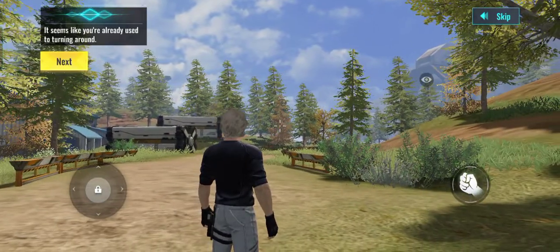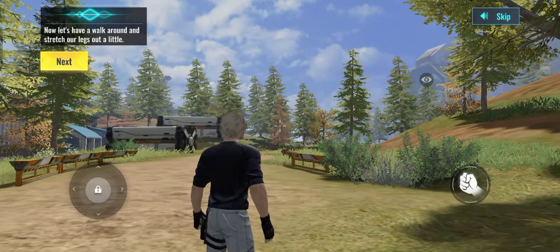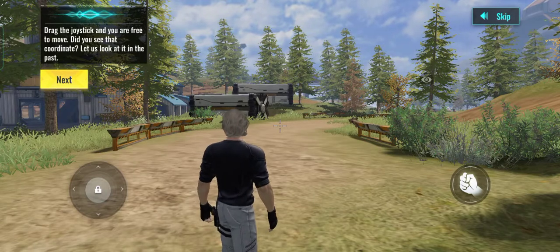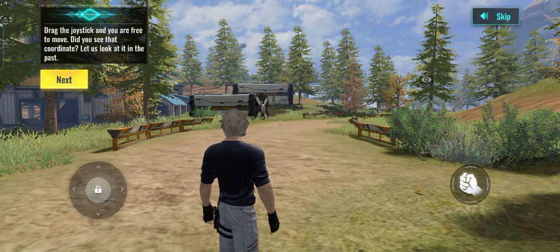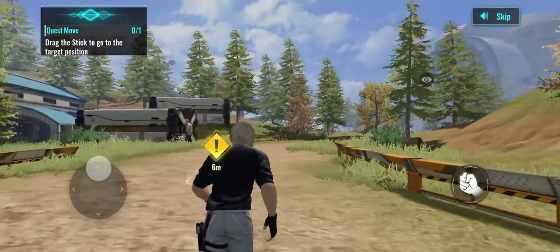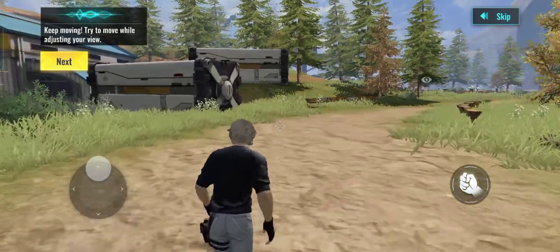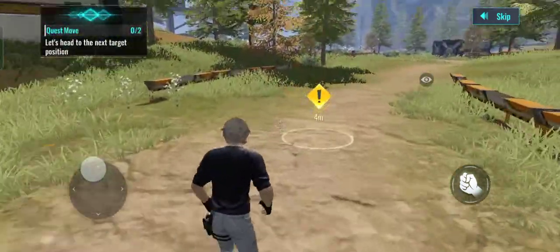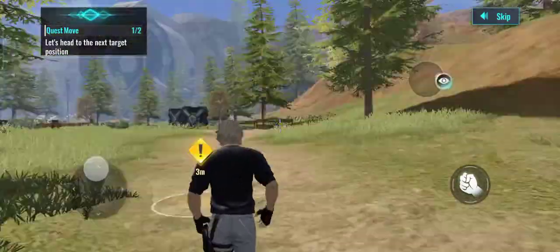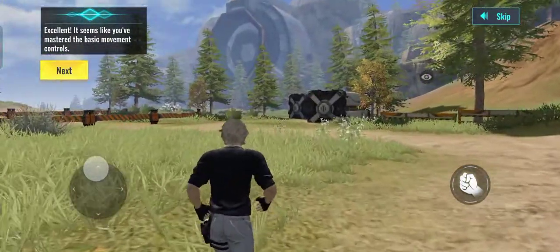It seems like you're already used to turning around. Now let's have a walk around and stretch our legs a little. Drag the joystick to move around freely. Can you see that marker? Let's go over and see what's there. Keep moving — try to move while adjusting your view. Excellent. It seems like you've got the hang of the basic movement controls.